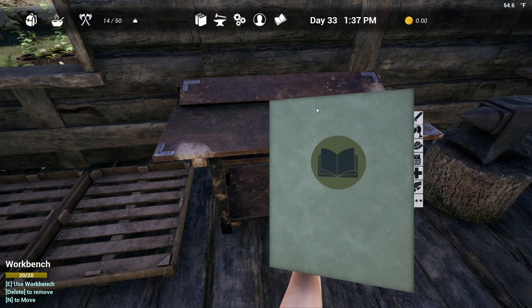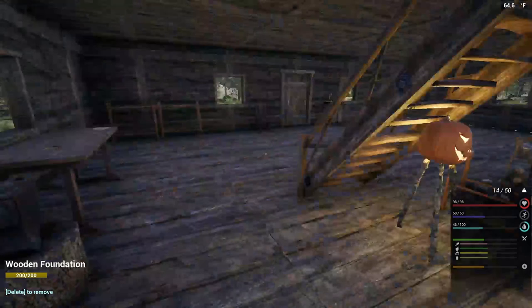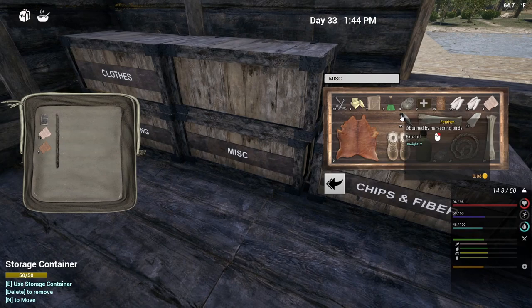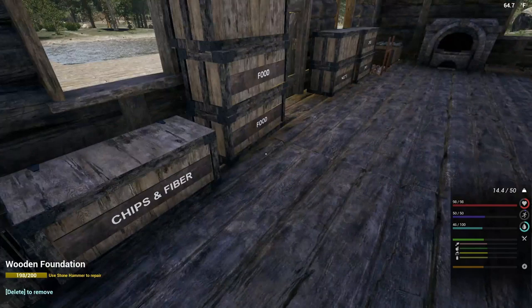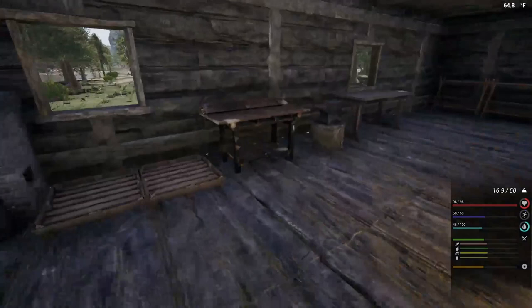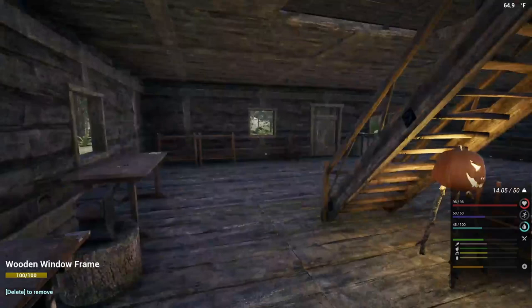Now what do we need for the bait? I need one stick, one feather, and five iron fragments. One stick, one feather, five iron fragments — and put those in there. Craft the bait. Now let's go out and see what this fishing's all about.